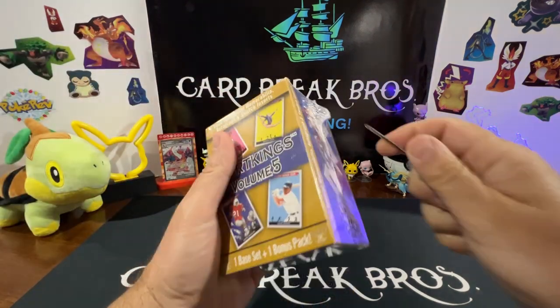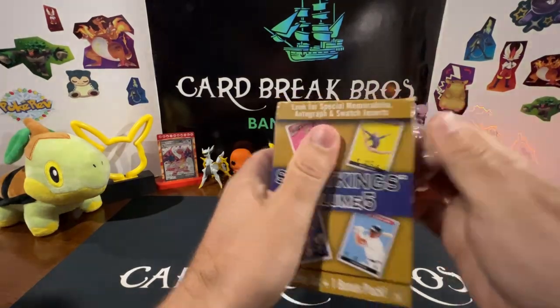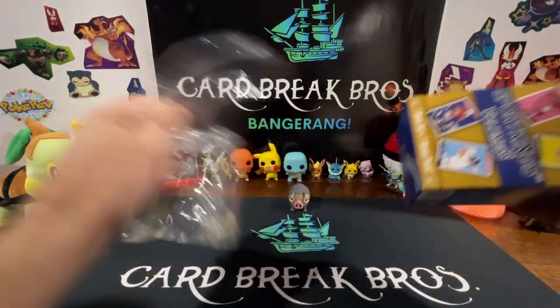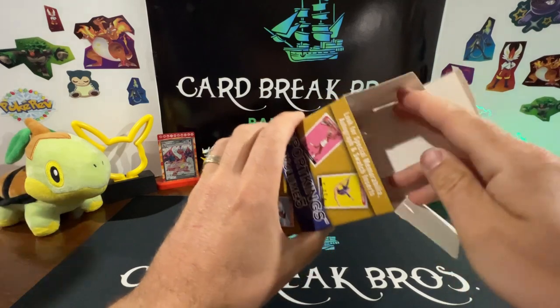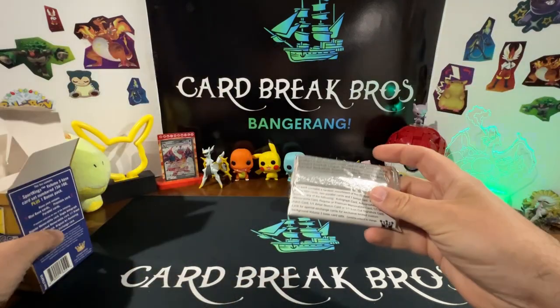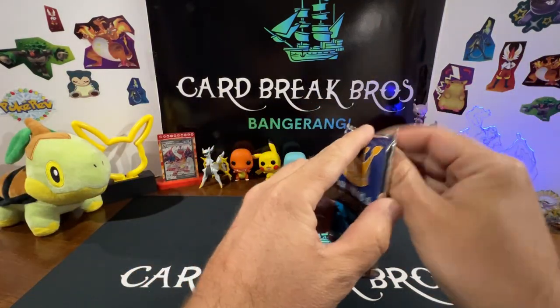We'll go ahead and crack into the gold one and see what we get. Here we go into the gold Sports Kings box. I'm probably not going to go through the bulk cards again — just going to go straight to the main bonus pack card. Same concept: everything's inside that box. Nice short and sweet video for you guys.